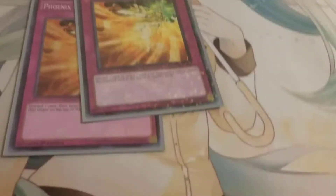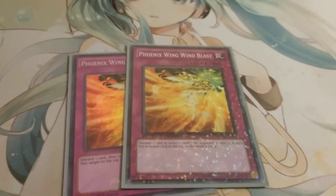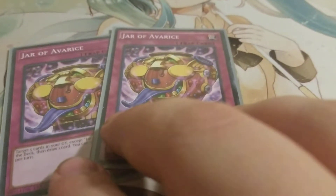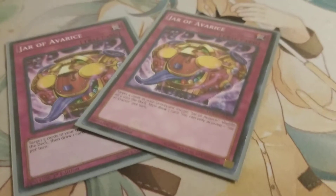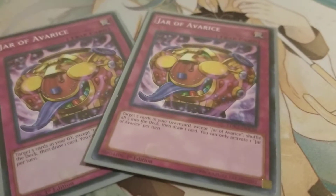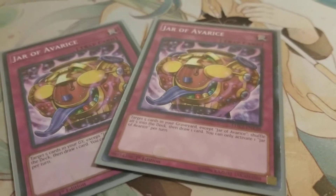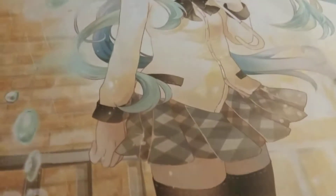Next, two Phoenix Wing Wind Blast — obviously the discard effect again, very crucial. You can bounce a card back to the top of the deck and make your opponent dead draw for a turn or two if you're lucky. Next, two Jar of Avarice. Unlike Pot of Avarice, it targets anything — spells, traps, monsters — whereas Pot of Avarice only targets monsters, but you get to draw two. Jar of Avarice is basically a trap version except it targets anything and you only draw one. Very useful in this deck, just adding every monster you used back into your deck so you can do it all over again. And last for the main deck, Mirror Force — just a staple, that's all there is to it.